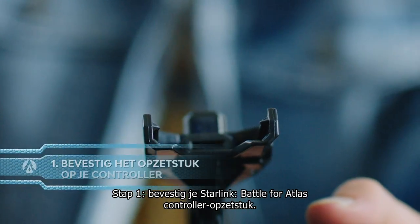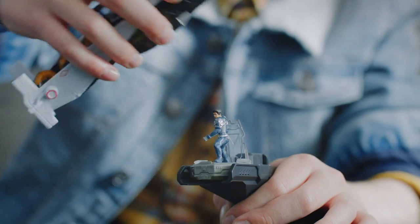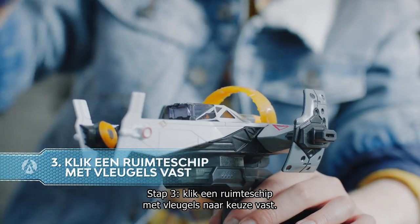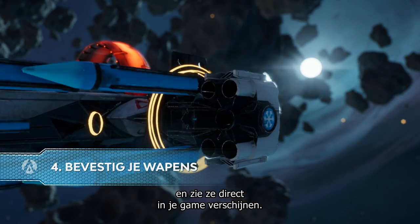Step 1: Install your Starlink Battle for Atlas mount on your controller. Step 2: Slide in a pilot with the specific abilities you need. Step 3: Clip on a starship with the distinctive rank and wings of your choice. Step 4: Plug in weapons with powerful status effects and see them instantly appear in your game.